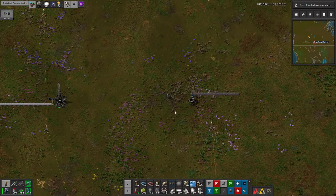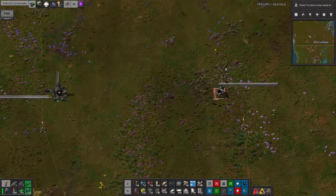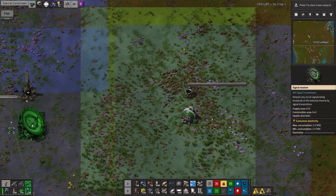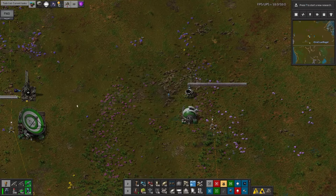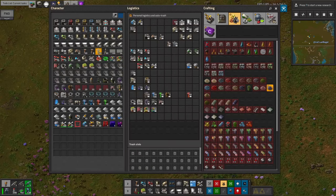Now we need to tell the delivery cannon when to stop. I'll start by turning it off manually and then clearing up the mess. This is all about communications, so we'll put in a transmitter and a receiver. These would obviously be on the planets where the delivery cannon and the delivery cannon chest are. These buildings need to be given a channel name to communicate on, which means you can have as many separate signaling systems as you want. I should call these ones DEMO. Make sure you get the capitalization correct on the name because it does care about that. The transmitter can now be connected directly with a red cable or green cable directly to the chest like so.